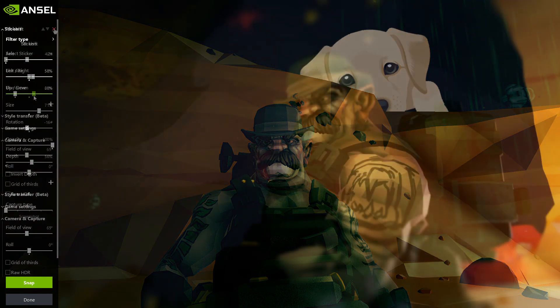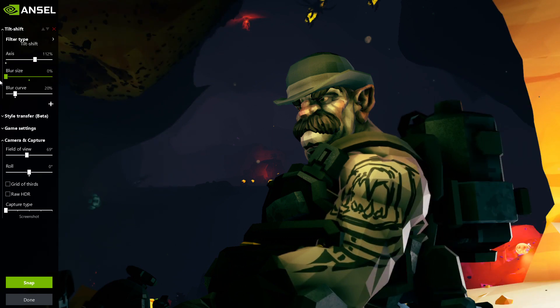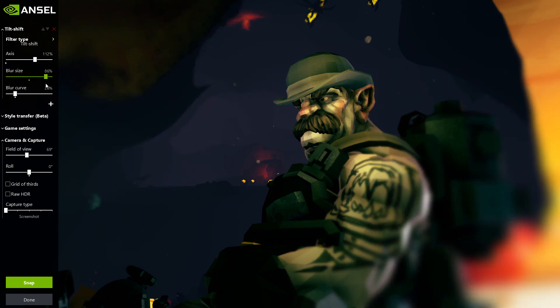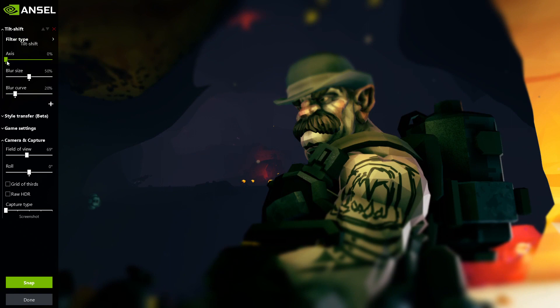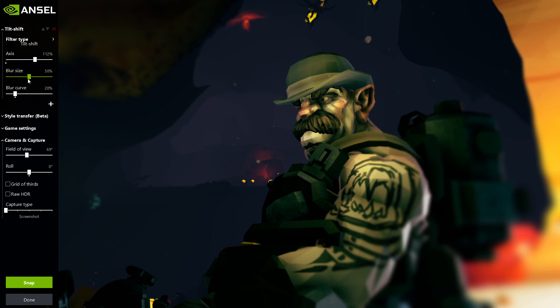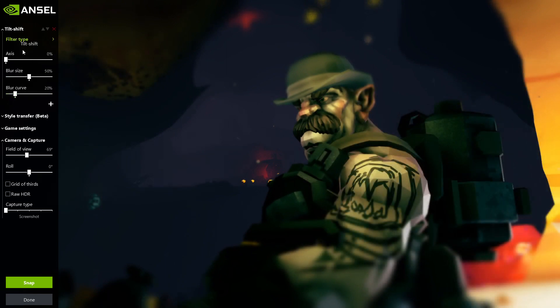Next we have tilt and shift. Tilt and shift lenses alter the perspective of the lens, creating a line of focus rather than a depth of focus. So you can have everything in focus from back to front along a line, with everything else out of focus. You can adjust the axis, blur size, and blur curve. Really good for surrealistic or creepy imagery, or just odd, playful shots. It's similar to the tilt and shift on Instagram but with more advanced features.